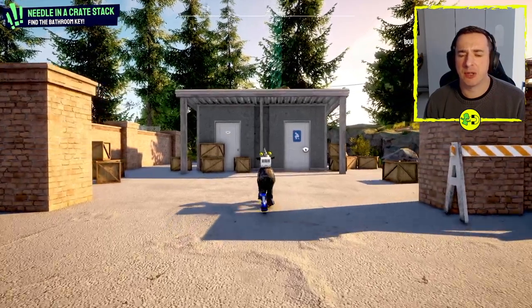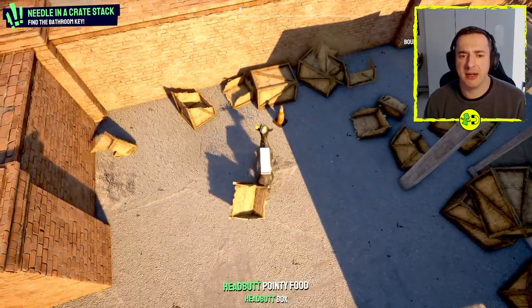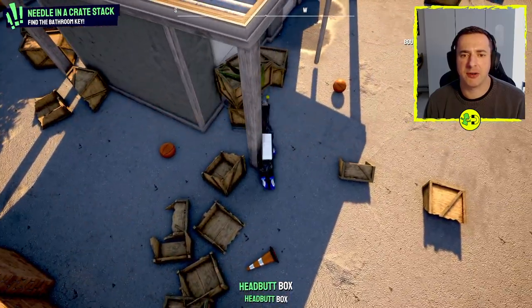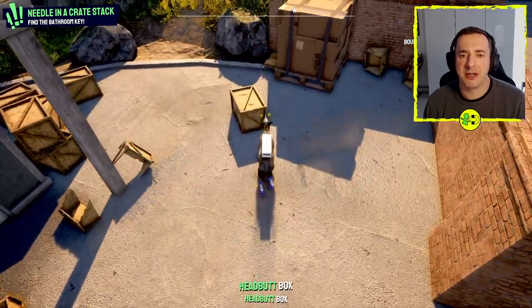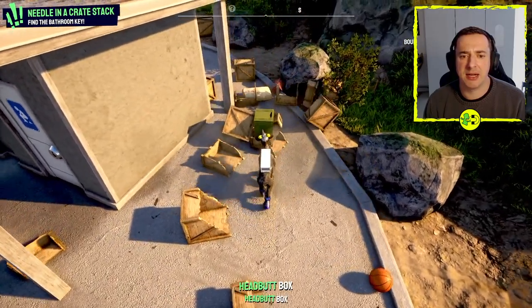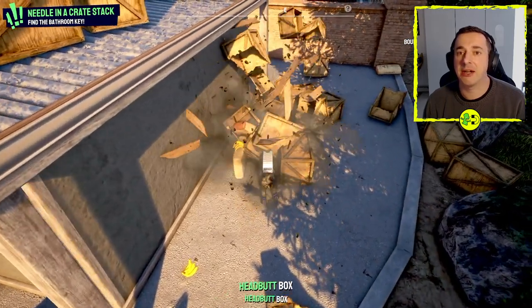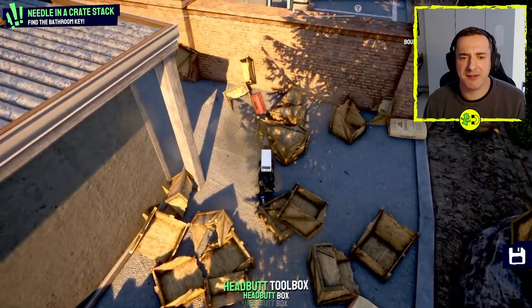To do this one, just walk up to the toilets, activate it, and you will find somewhere in one of these crates the key. That's what we need to do — keep opening them until you find a key. Eventually, I think it's randomized what box it's in. You can see bananas, lots of traffic cones — the crates are very random.